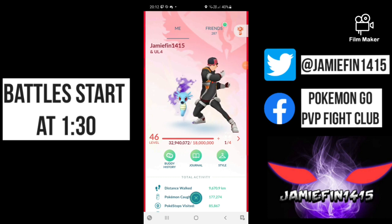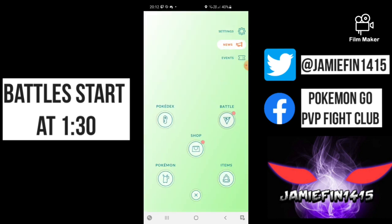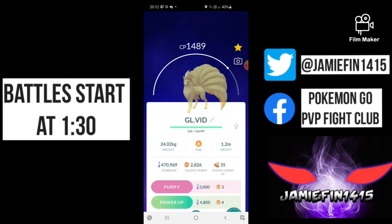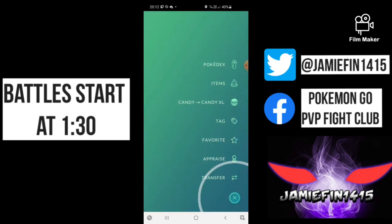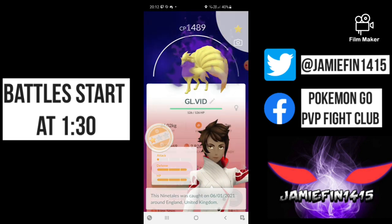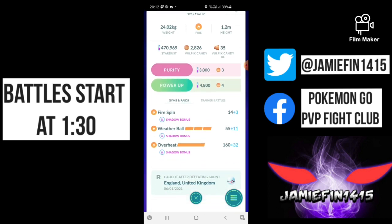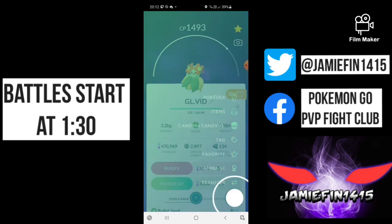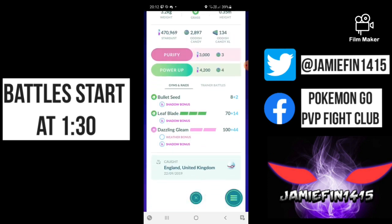In today's video, we are looking at a Triple Shadow, Triple Shield Pressure Team. What I mean by that is all three Pokemon we are using all have access to a 35 Energy Charge move, and all three of these are very good Charge moves. We've got Weather Ball on the Shadow Ninetales, Body Slam on the Sealeo, and lastly Shadow Blossom running Leaf Blade. That Bullet Seed-Leaf Blade combination is not only lethal at 2.0 damage per energy, it's actually one of the most efficient moves in the game without a debuff effect.